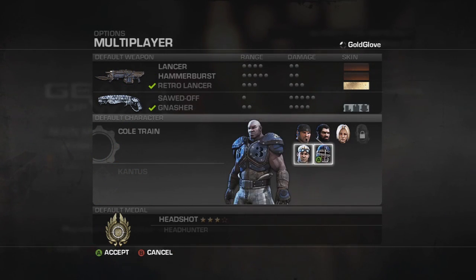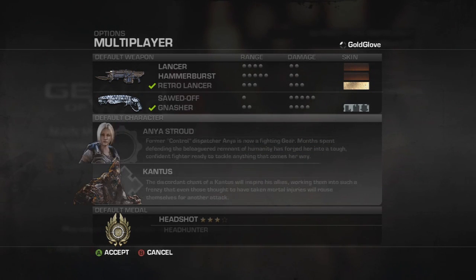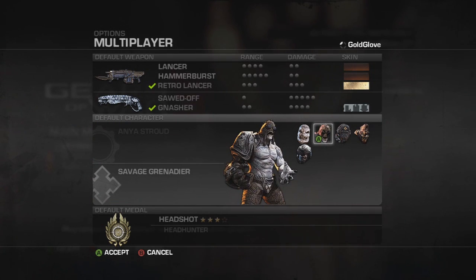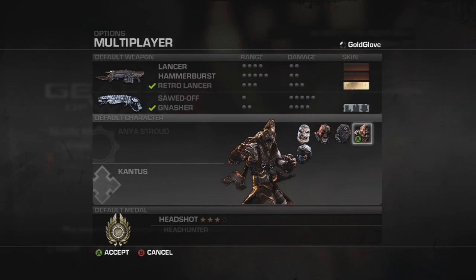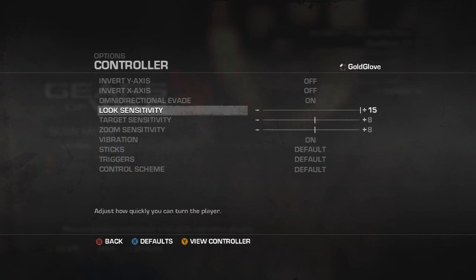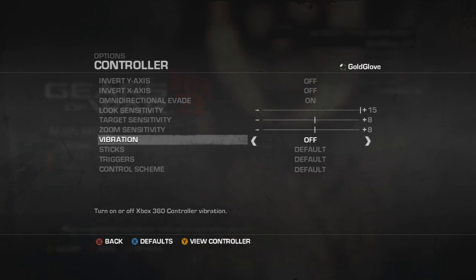Something often overlooked in Gears of War 3 is character selection. Some people choose a character by the way they look, run, or sound, but I suggest using the smallest character you can find. On the COG side you have Anya, on the Locust side you have the Kantus. Under the hood there may not be a single advantage to character selection, but psychologically, the smaller the character, the harder it is to hit in game. Also, adjust your controller settings — sensitivity and buttons — to whatever makes you most comfortable.